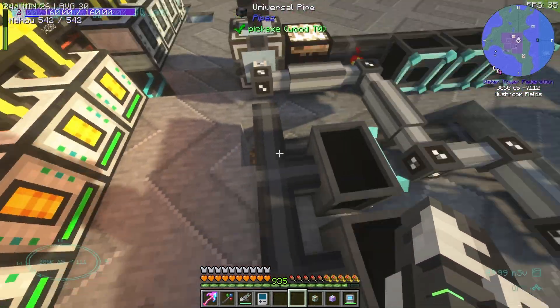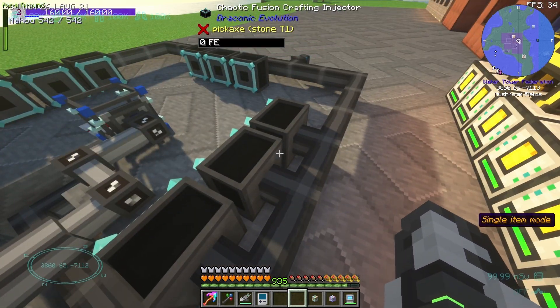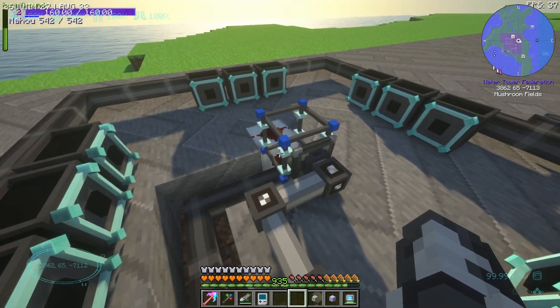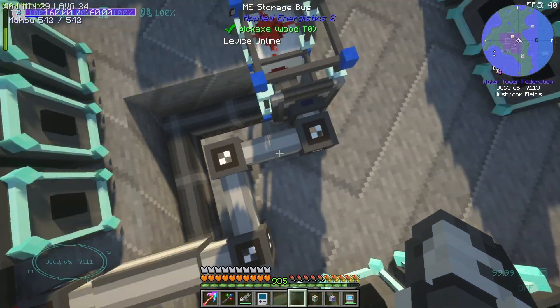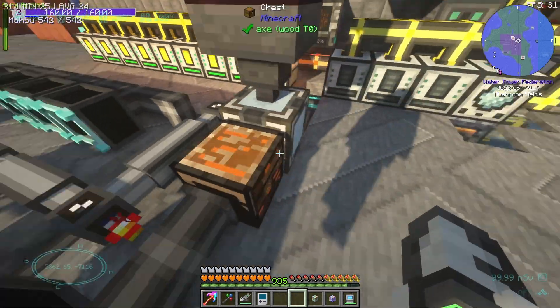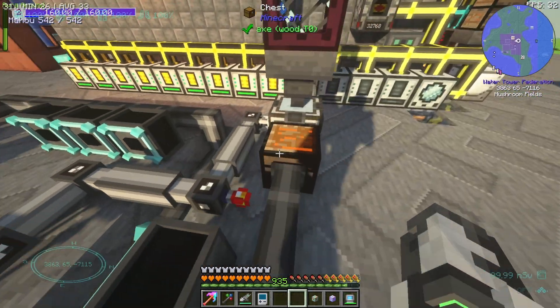The actual crafting is done with Applied Energistics, because Polly is a big believer in Applied Energistics. This entire base, I believe, is powered by Applied Energistics. So this is all set up with auto-crafting.